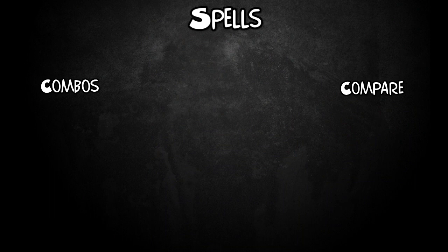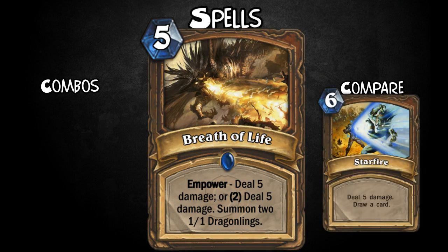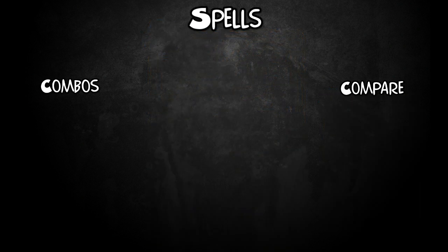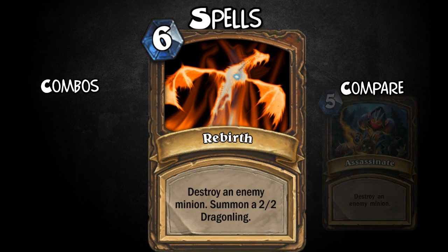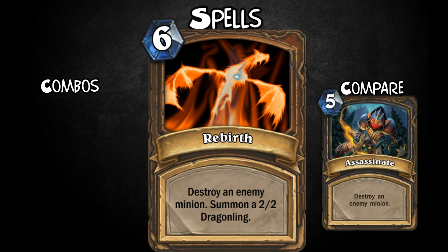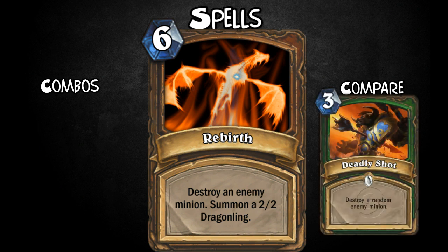On to another damage spell — Breath of Life. For 5 mana, Empower: deal 5 damage, or pay 2 extra and deal 5 damage and summon two 1-1 Dragonlings. Do some damage and if you've got the extra mana, some spare throwaway minions — especially good with Galakrond. Next we have direct removal — it is Rebirth. This one got reworked from the last class. For 6 mana, destroy a minion and summon a 2-2 Dragonling. Very similar to Assassinate but a bit more expensive with a little minion. Not the best removal, but a class does have to have a few weaknesses.